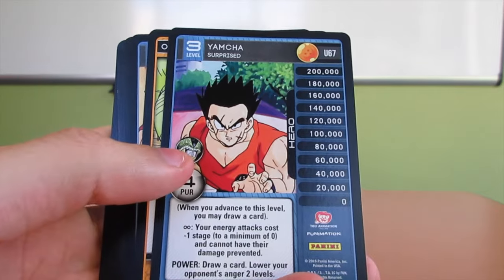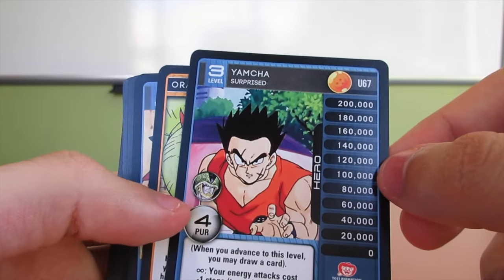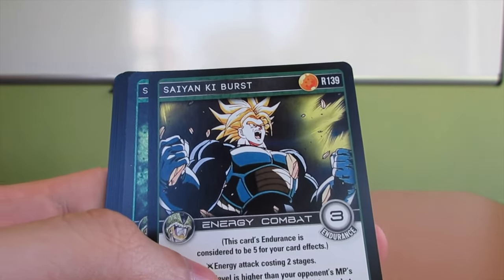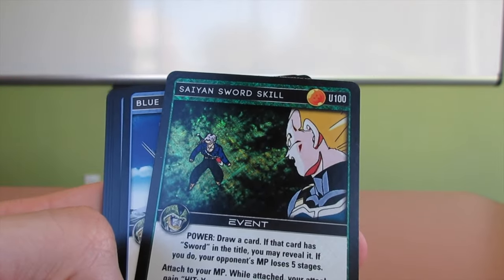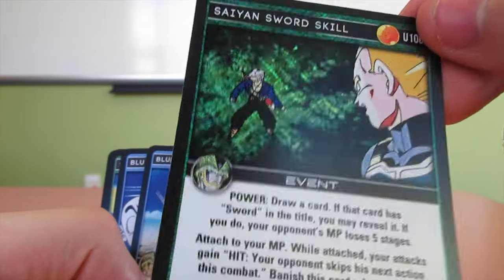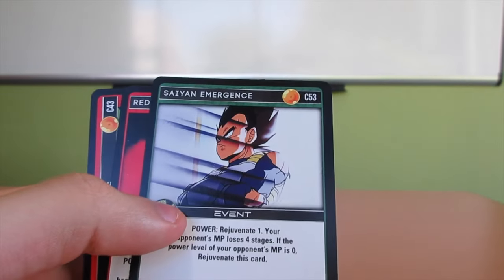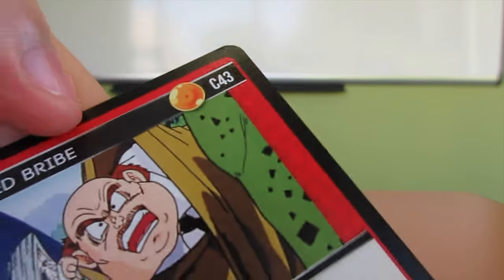Saiyan back crash. Yamcha surprised — oh damn, look at his power, that definitely went way up. Number 3. Nice. Orange charge. Another Yamcha sleeping — come on, I don't want any more Yamchas. Saiyan key burst — the same rare card I got in the first pack. Saiyan sword skill, foil, not bad. Blue clash, blue head kick, Saiyan leaping strike, Saiyan emergence, red inferno, and red bribe.